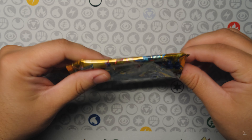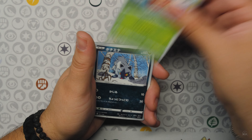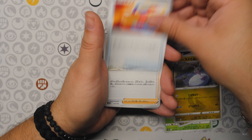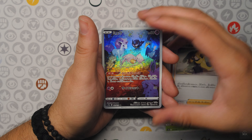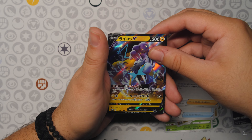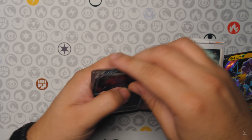All right, next pack — got an Electrode, Poochiena, Synthesis Ambition, and another Sleepy Mew AR! This hit is just insane. Raikou V, that's Rourke, and the Deansi Hollows.